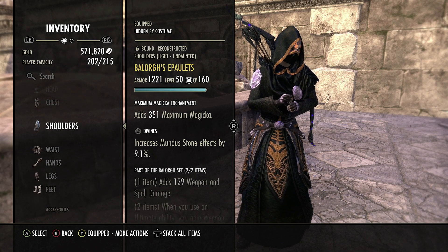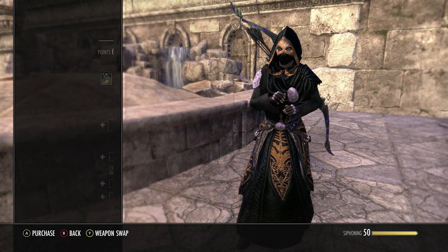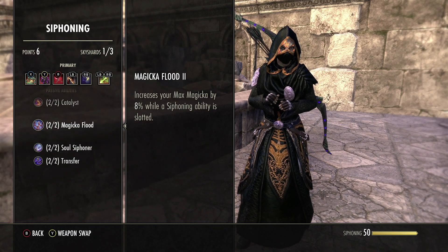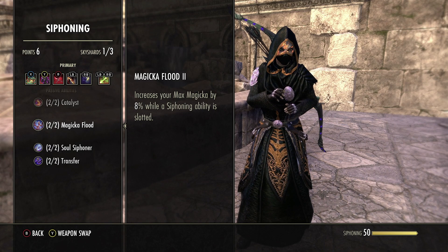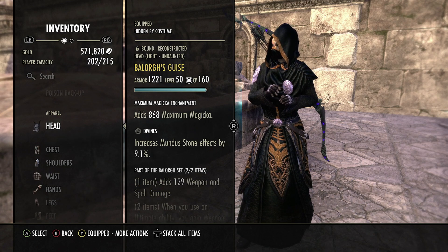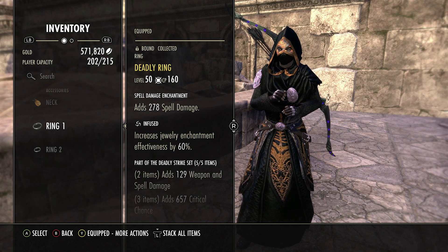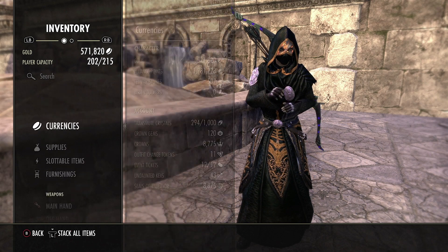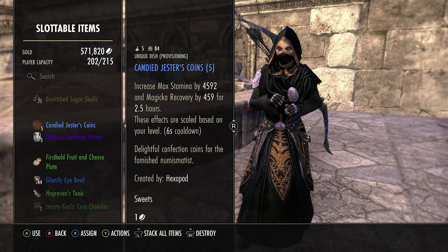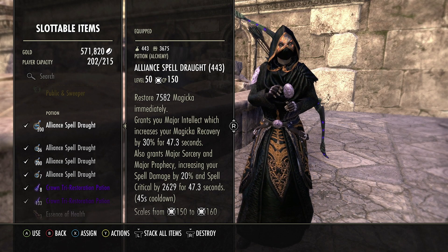For the jewelry we run all Deadly. For the body we run all full Divines, all max mag traits. We invest into max mag because nightblades benefit from a passive called Magicka Flood from Siphoning Skills, which increases your max magicka by 8% while a siphoning ability is slotted. Full Divines gives us the most damage we can possibly get. For the jewelry we go all Infused with Spell Damage enchants, because we run Spell Pots.